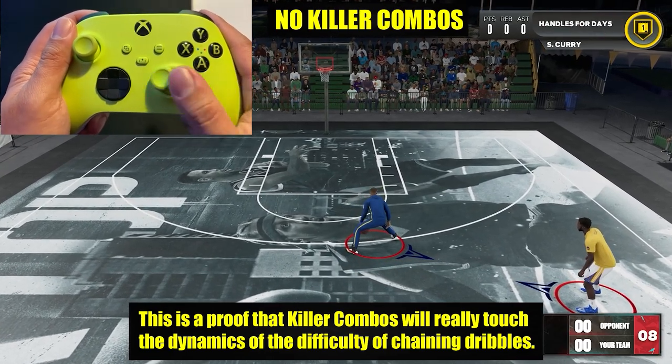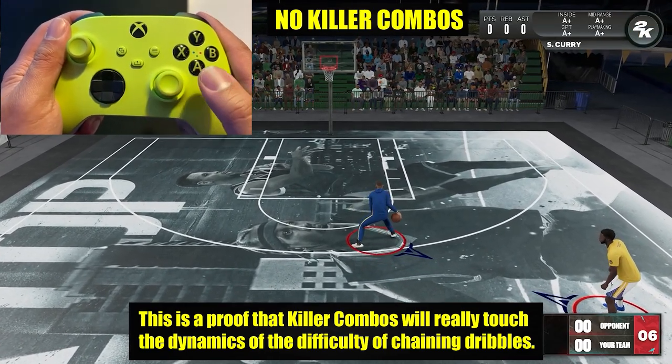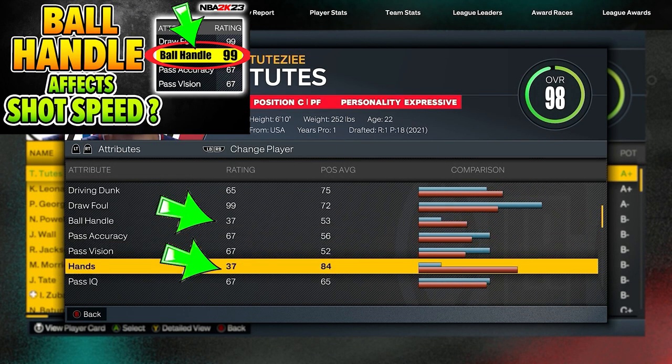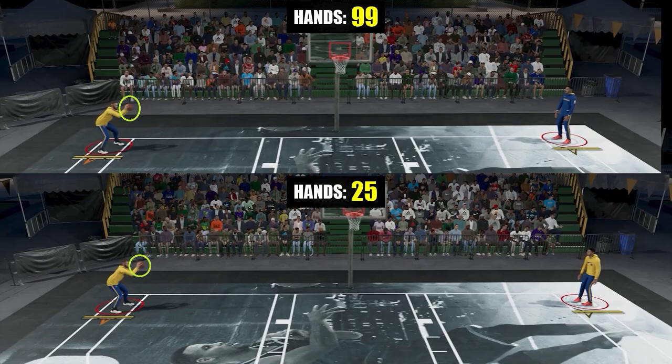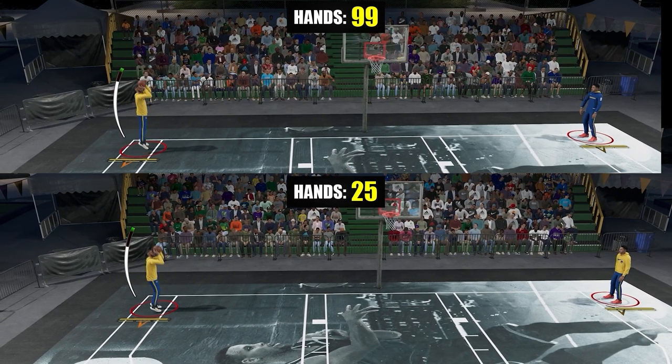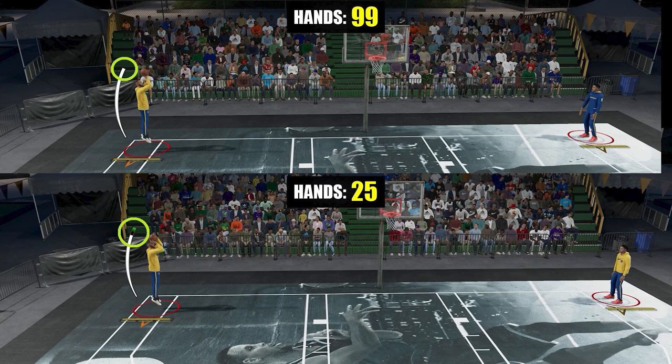Next one: ball handle rating affects your shot speed. In this video, I found out that ball handle is equal to your hand rating, and since hand rating makes your catches much faster, ball handle can make your catch-and-shoot shots much faster. It's not a mind-blowing effect on your build, but not many people know about it, making it a cool discovery.